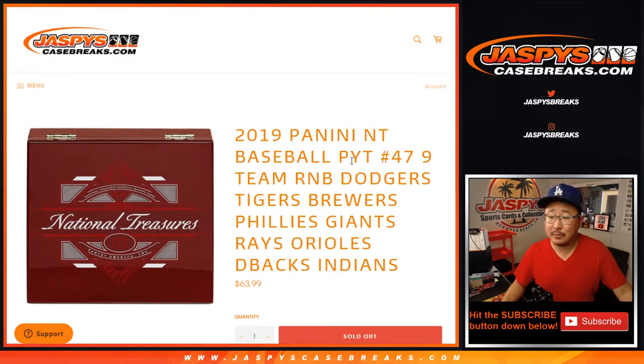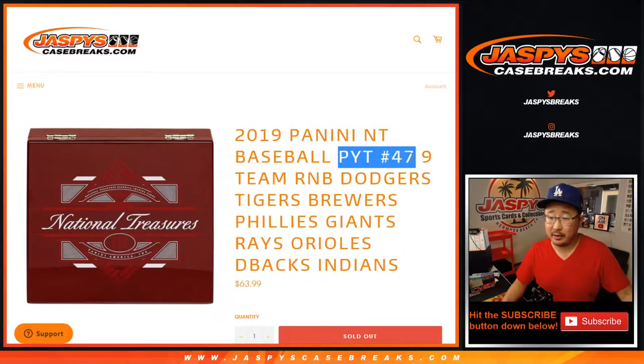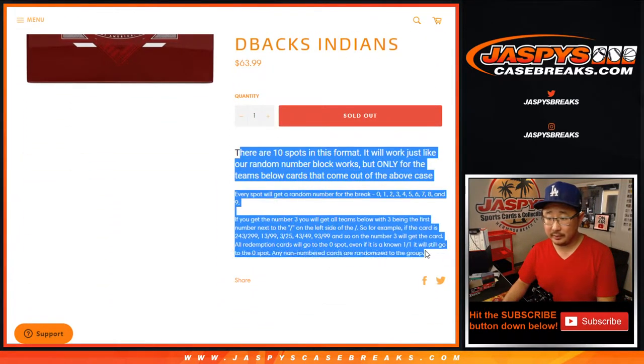Hi everyone, Joe for jazzpyscasebreaks.com doing a quick number block randomizer for the following teams right here for this break. Pick your team 47, which will be in a separate video — it's sold out. Here's how the number block works, if you're new to this.